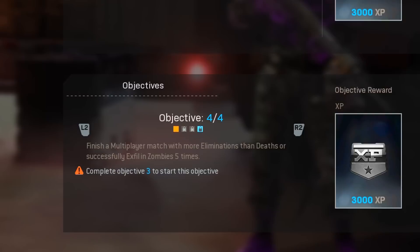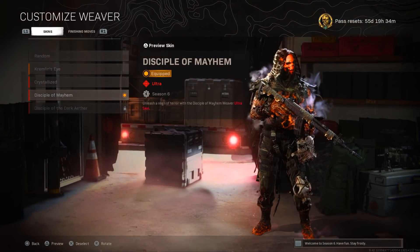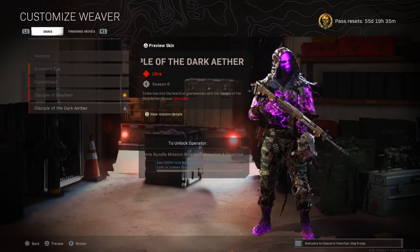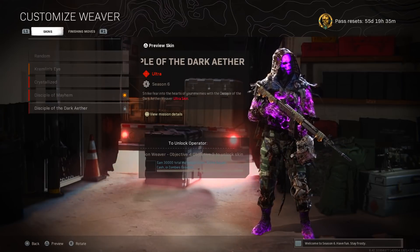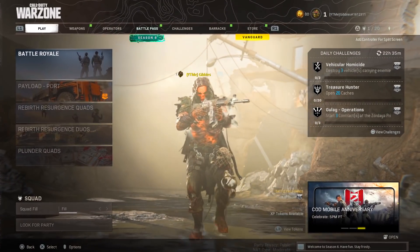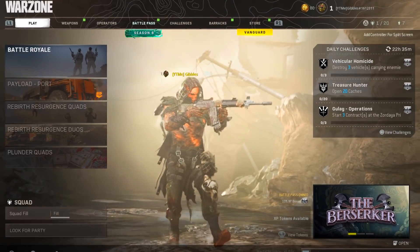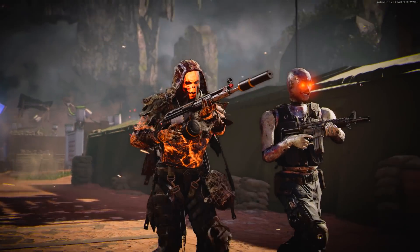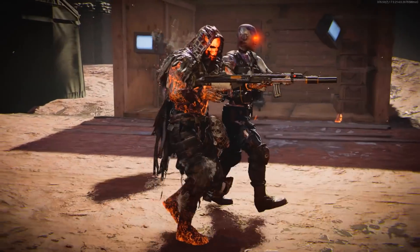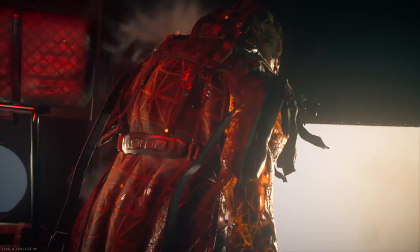Those are the mission challenges to get your COD points and new skin. Here is the Disciple of Mayhem as the default skin — the first one you unlock straight away with the bundle — and then the Dark Aether version you unlock by completing those challenges. In the Warzone lobby screen you can see the smoke effect. The finisher is there but there's no companion in Warzone; however in Cold War we do have Klaus there as the companion finisher, walking alongside him. It's a shame that's not in Warzone.